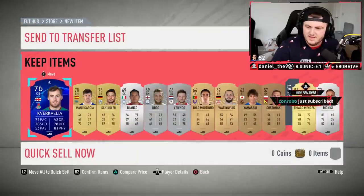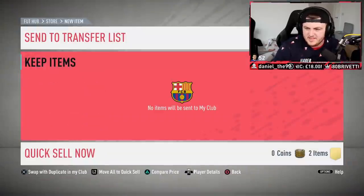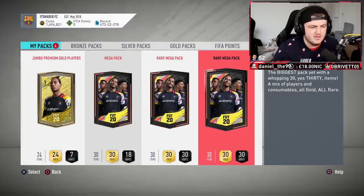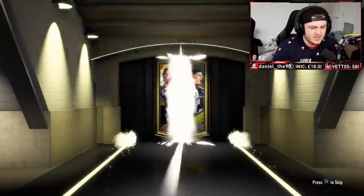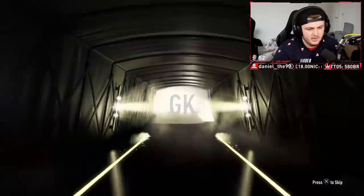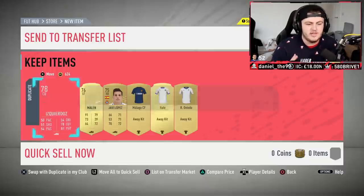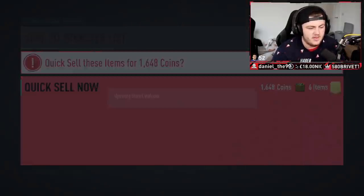Just look at the prices of these Team of the Week moments. Bale's like 400k, Power walkers 300k. I don't think anyone really cares about these, there's no hype for these Team of the Week moments at all, which is kind of disappointing. I personally think great idea — just the execution was a little bit poor. I wasn't a big fan of the execution of the Team of the Week moments. If EA next week comes out with some really sick high-rated cards it could be pretty cool, but we'll see.